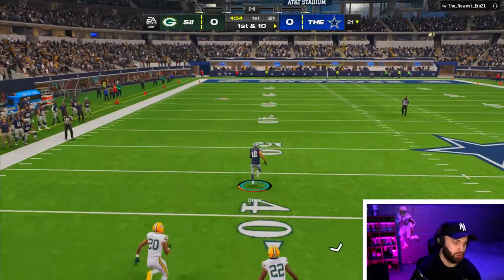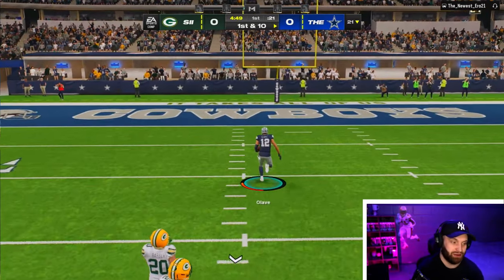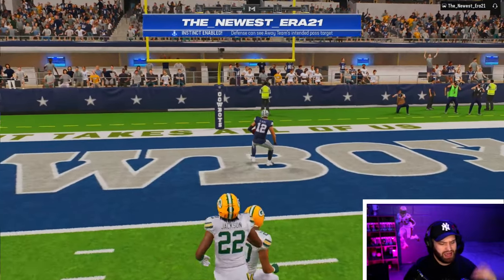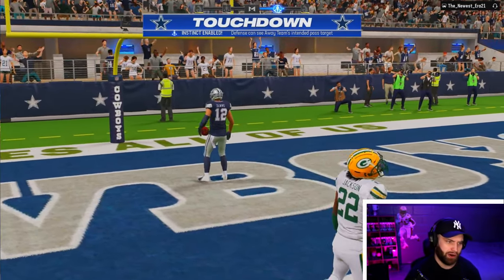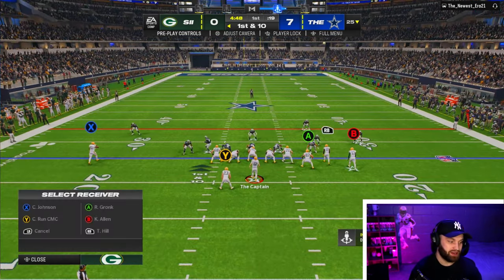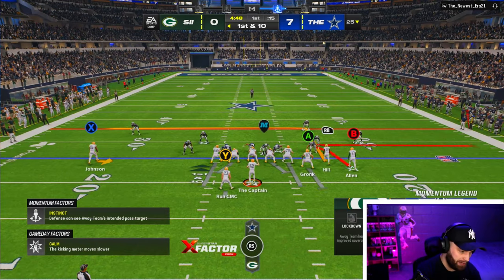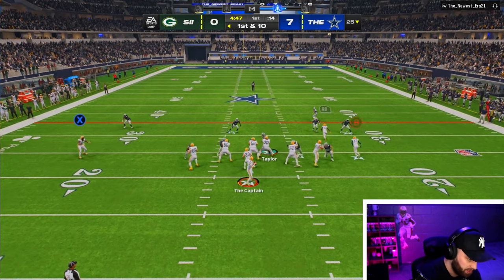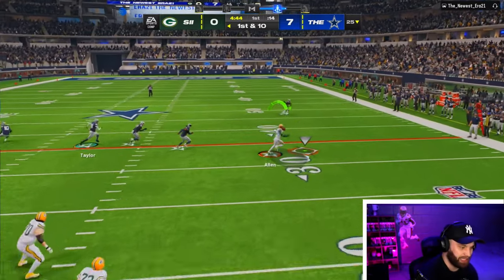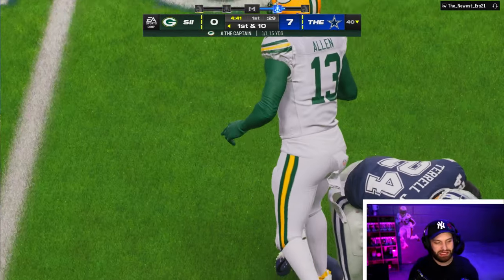I've played a lot of Madden today and keep getting the ball second every single game. I already completed all my stuff — finished the compass — I just want to use Keenan. The thing I want to see most is man coverage, and it actually looks like this might be a Cover Zero blitz. I'm going to block my tight end because I think Keenan Allen should fry.